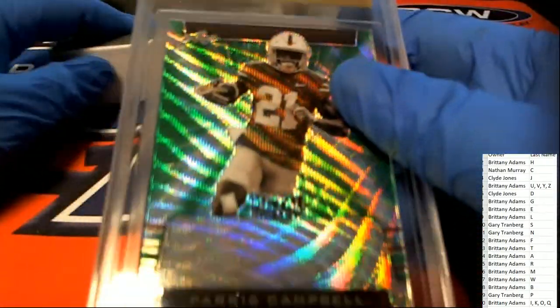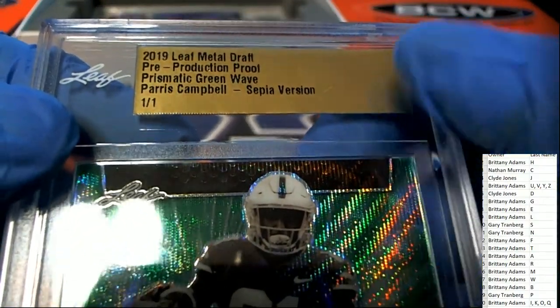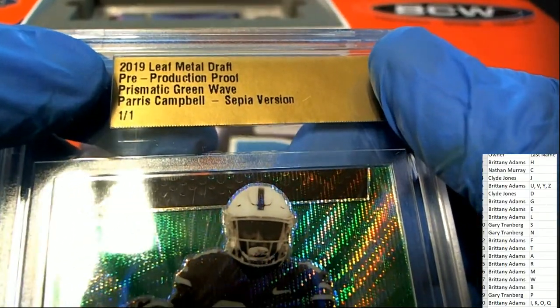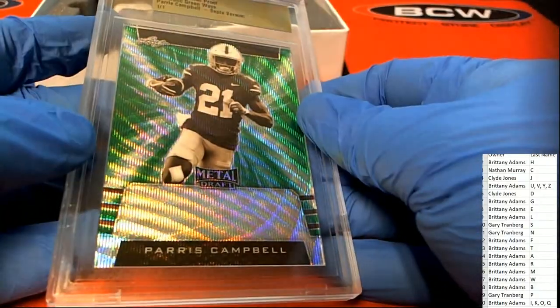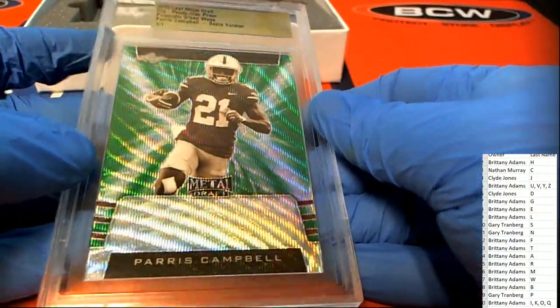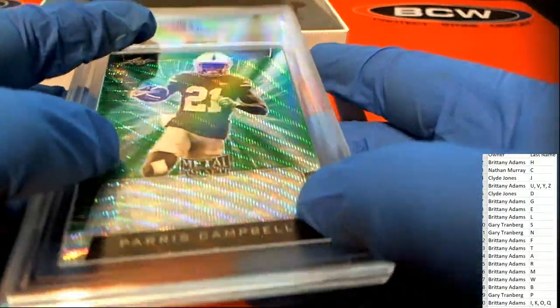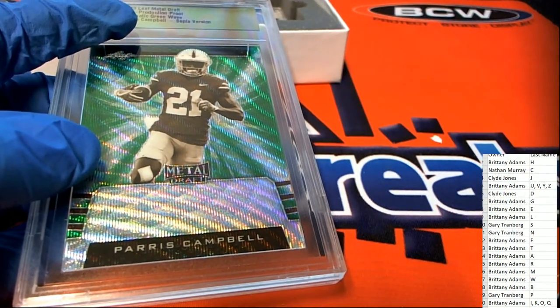Next up is the Colts wide receiver, a one-of-one sepia variation green wave from 2019 Leaf Metal Draft — it's a proof used in the making of the product. It is Paris Campbell's rookie, and it's very nice.